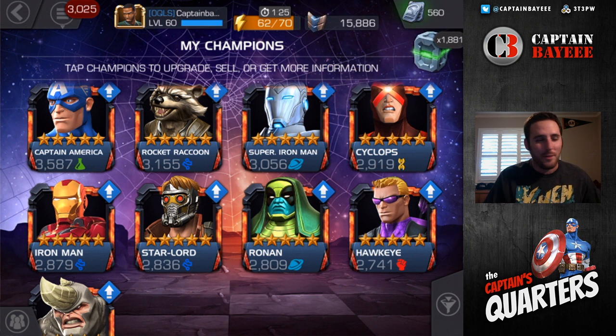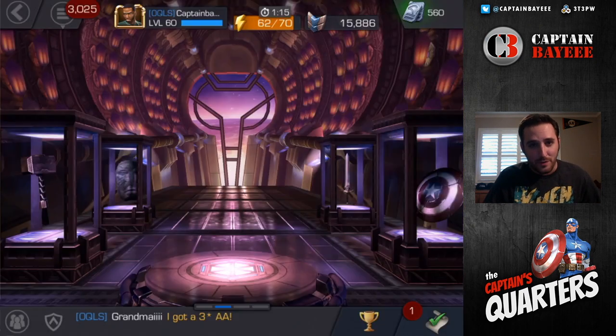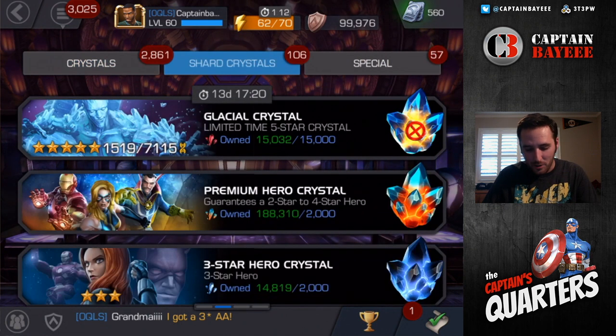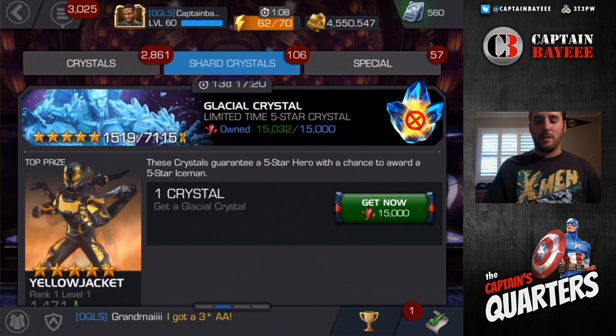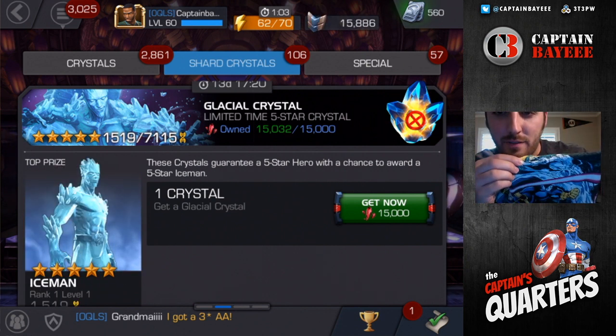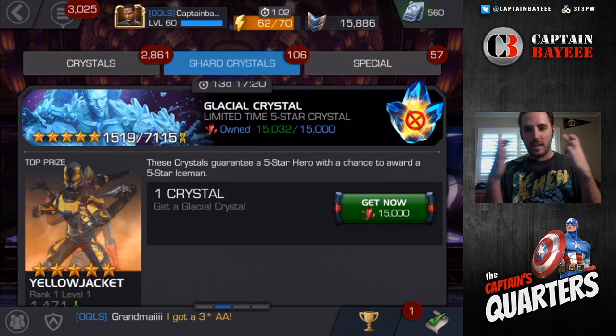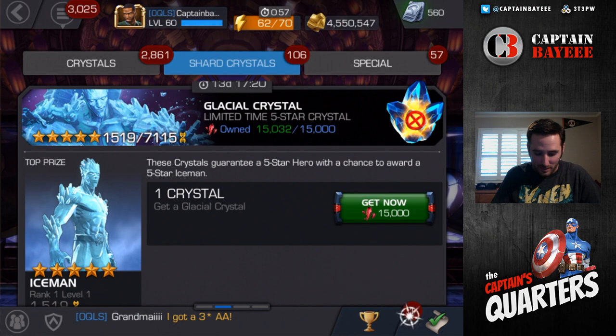Hope for the best and see what we get. Here you can see my five-stars that I have at the moment. Let's go ahead and jump over to the five-star featured crystal, cross our fingers and hope we get lucky. You can see I put my X-Men shirt on — it's got Iceman in it — for good luck. Hopefully we can pull a five-star Iceman; if we do that would be awesome.